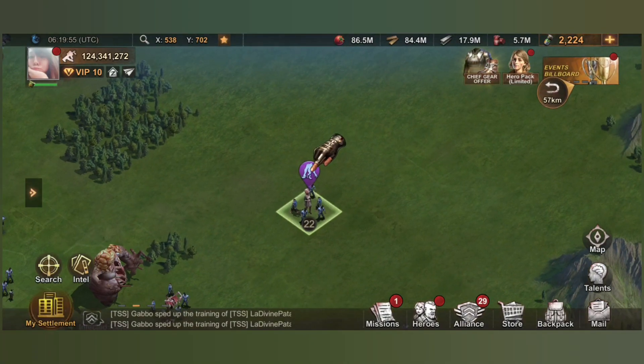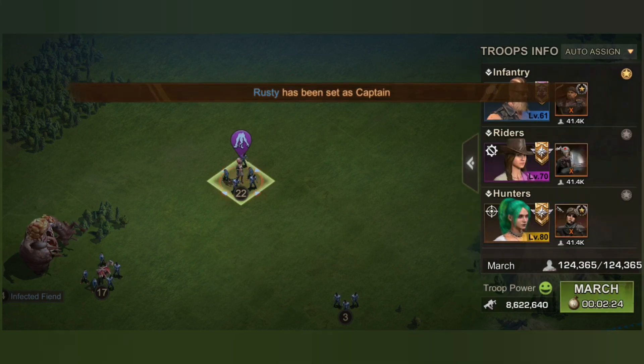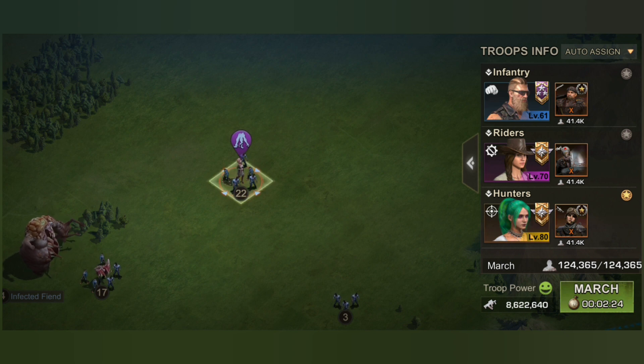Here, I'm going to attack it, and then on the right side of this button you can choose your leader — just click which one you're going to use. Usually when I'm doing intel I don't really set up anything, so I just use the default one. For this one I just wanted Lucky to be on the first row, so Lucky is now my main leader.